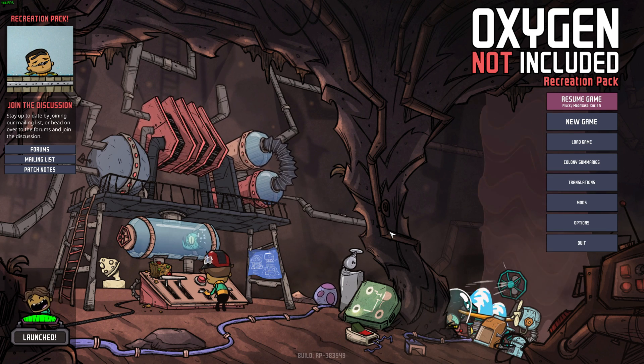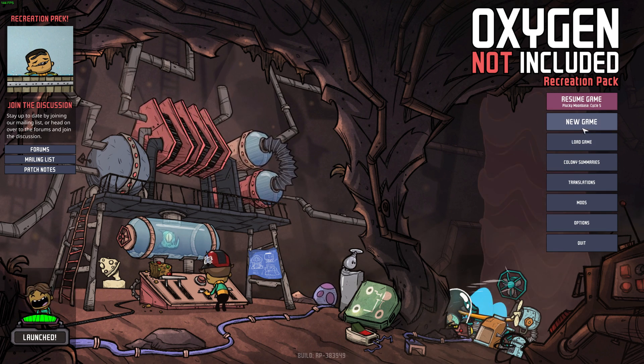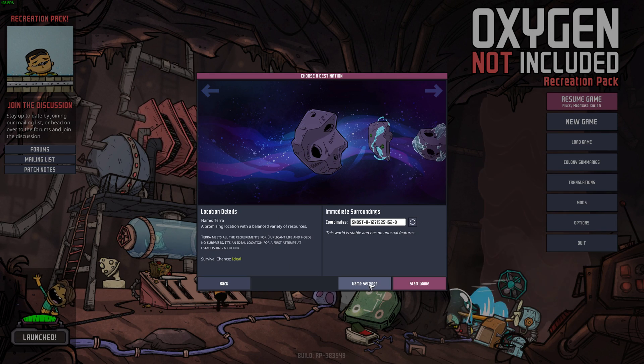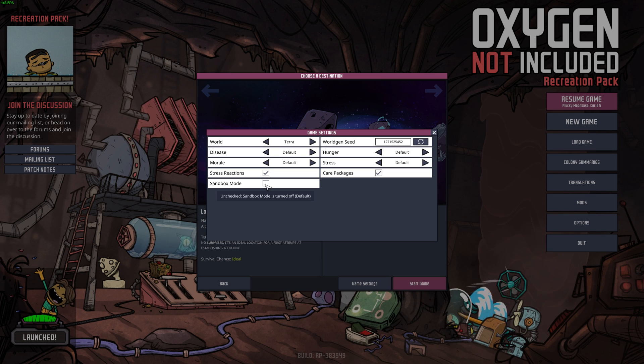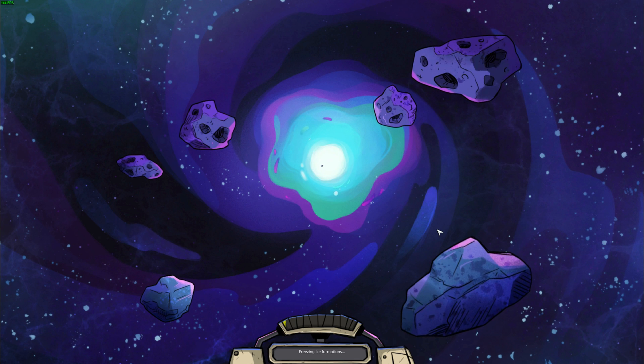So how do you start your own sandbox mode for testing? It's very simple: new game, survival, and then down here game settings. There's a checkbox for sandbox mode. Use the X to get back out, pick whatever asteroid and traits you want, and start it up.